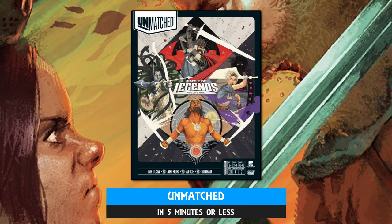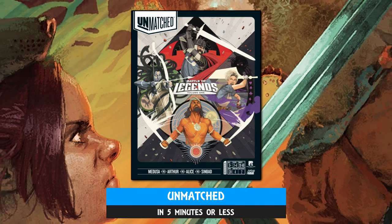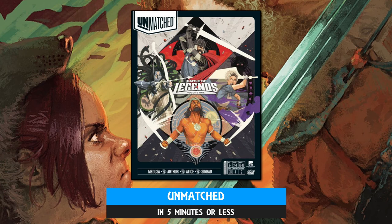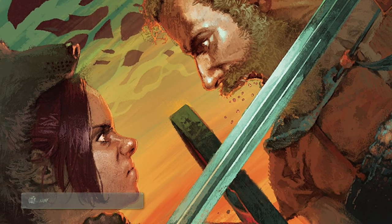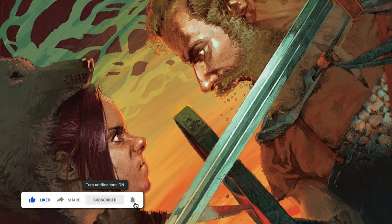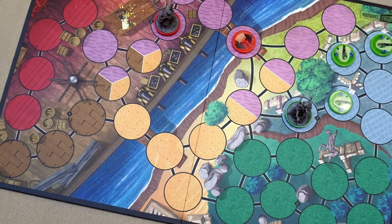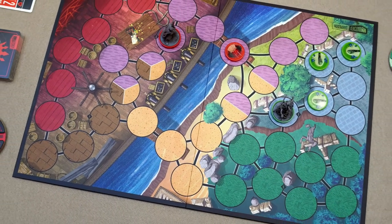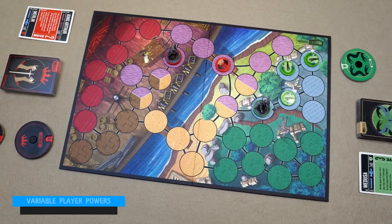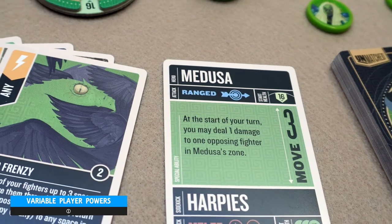First things first, this little piggy is a miniature fighting game system. The setting can be basically anywhere, but it's the historical and pop culture characters integrated into the core game mechanics that make for an easy way to pick up and play any of the available product line. Ultimately everything centres around your chosen gladiator's unique set of cards, which enables you to take a variety of different actions and declare mortal combat against your opponent.